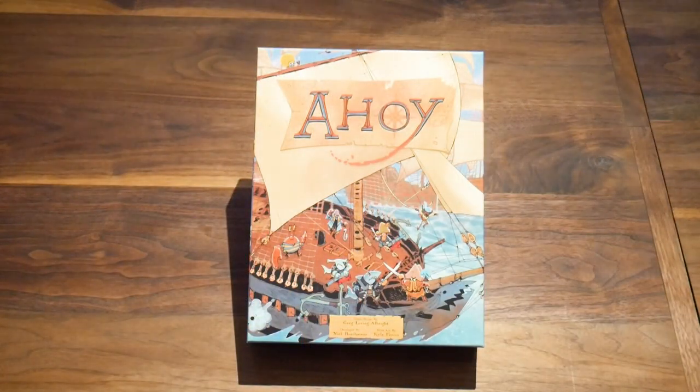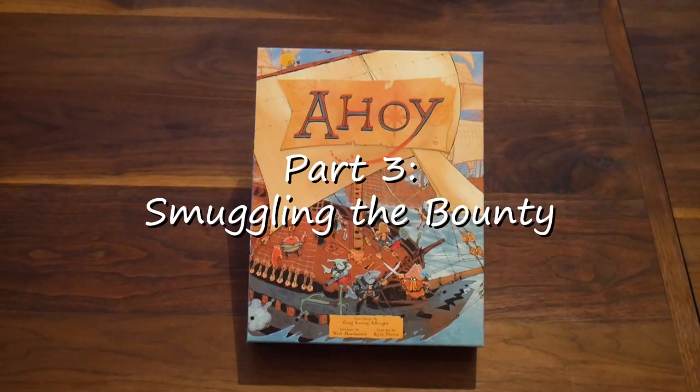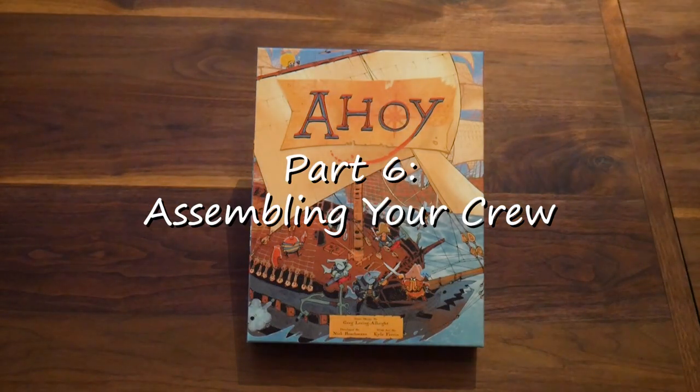We've broken this guide into six sections: the setup, charting the seas, smuggling the bounty, the reward map, navigating the waters, and assembling your crew.